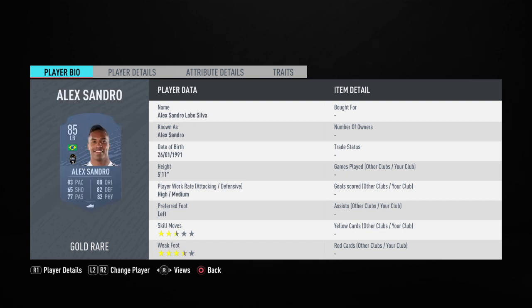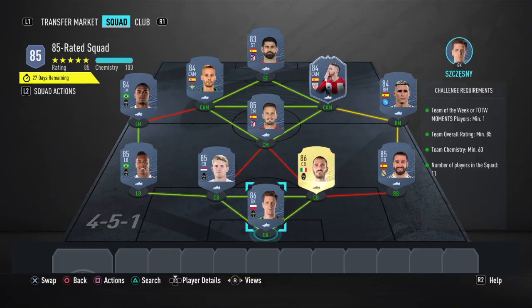So: Chesney, Carvajal, Bonucci, De Ligt, Alexandro, Josie Callaghan, Sowell, Douglas Costa, Munayin, Ezean Form, Canales, Diego Costa. Really simple.